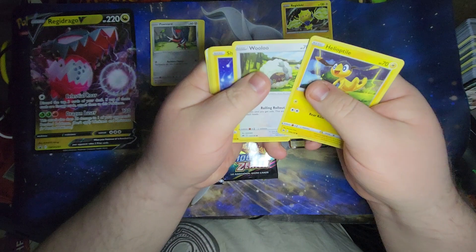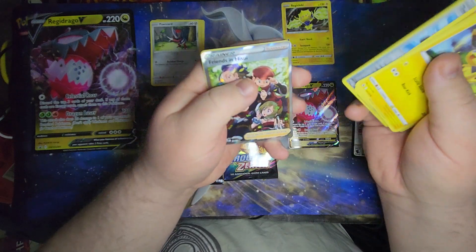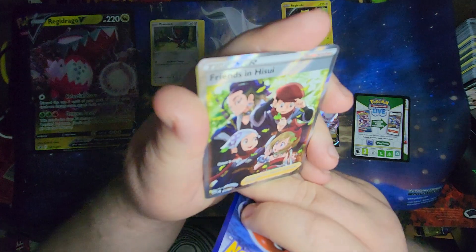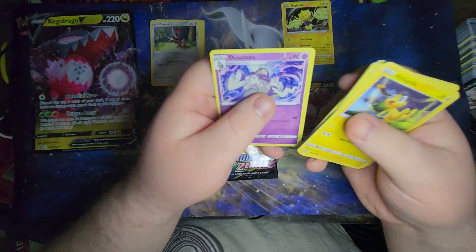Pack two: Helioptile, Wooloo, Shinx, Pancham, Snorunt, Reverse Foil Trekking Shoes, Friends and Hisui Full Art, Energy, Pokemon Catcher, Salazal, and Dusk Pups.